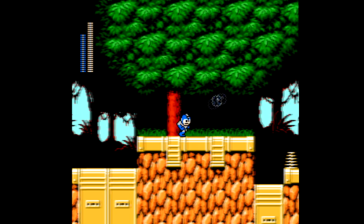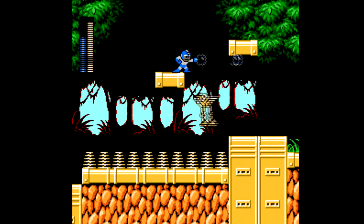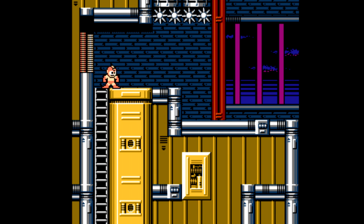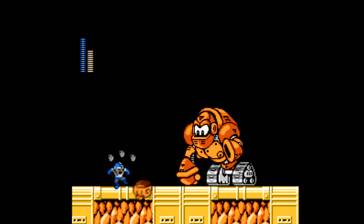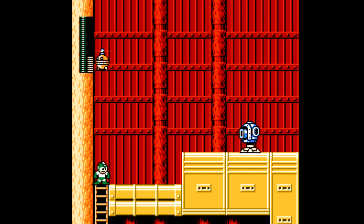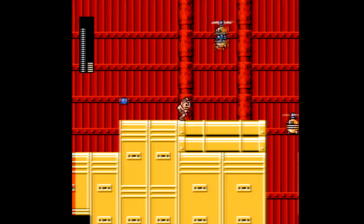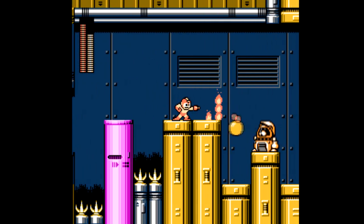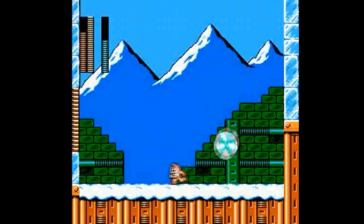You guys are probably sick of me harping on the boss weapons in these videos, but they're what make Mega Man Mega Man. So the better the boss weapons, the more fun it's going to be. The weapons in Mega Man 6 aren't that bad, they're just derivative of weapons we've already seen. Of course that's understandable since this is the 6th game in the series. Night Man's weapon is pretty cool, as well as Tomahawk Man's, but there's another Flash Man type weapon, Wind Man's weapon is practically the same as Air Man's, Flame Man's weapon is reminiscent of Heat Man's — on and on. They're still alright, but there's no new ground being covered at all anymore.